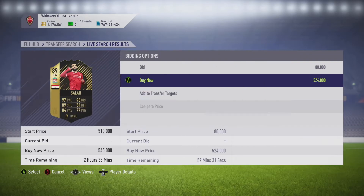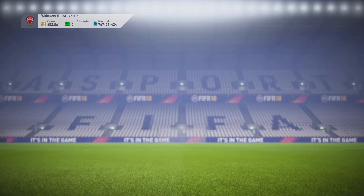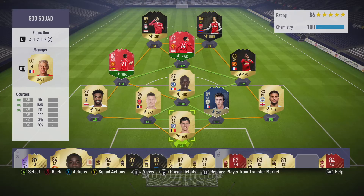Hey guys, what's up? Alan M here. Today I'm going to bring you the second Informed version of Informed Seller. We're going to be talking about his striker card and whether this card is better. I think I picked him up for around 530,000 coins.